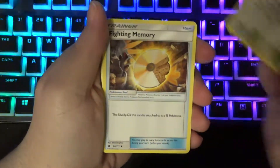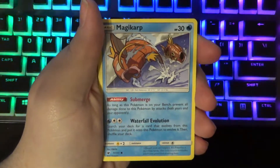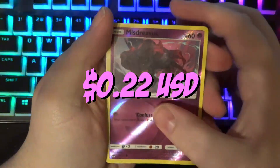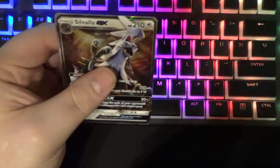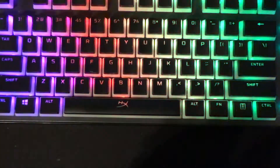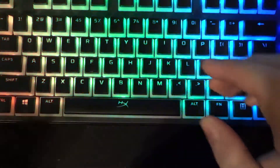Going three to the front — we have a Devoured Field, a Fighting Memory, a Jangmo-o, a Mankey, a Remoraid, a Magikarp, a Stufful — one of my favorite boys. We have a reverse Mysterious Treasure, and on the back we have a Sylvally GX! We got a GX right off the bat! If you guys saw the Champions Path video I was getting crazy luck — four good hits in a row. I did not expect a GX right off the bat. That gives me pretty good hope.